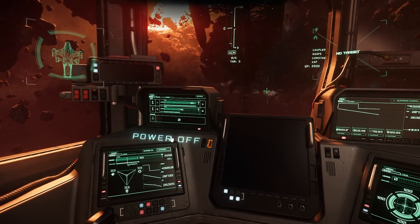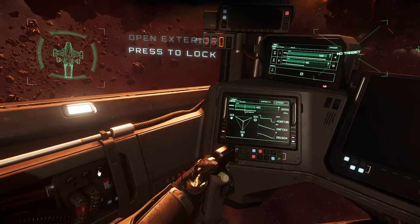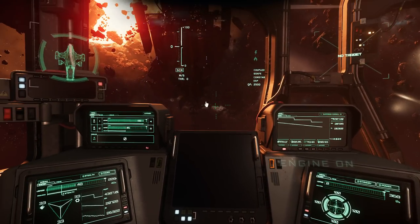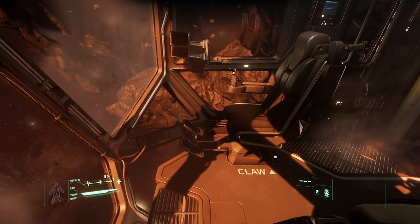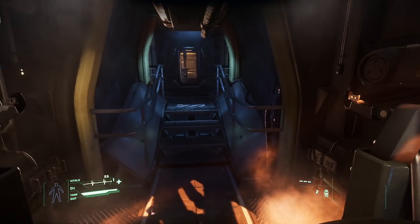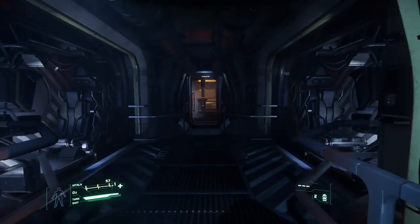All the normal controls there — power off, flight mode, general stuff. I don't want to move it because once it starts moving it's quite difficult to keep still. What I mean is, you stop and you might be moving so slowly you don't even notice — a couple of times I've got out and been there for a few minutes while the ship's been slowly rotating.